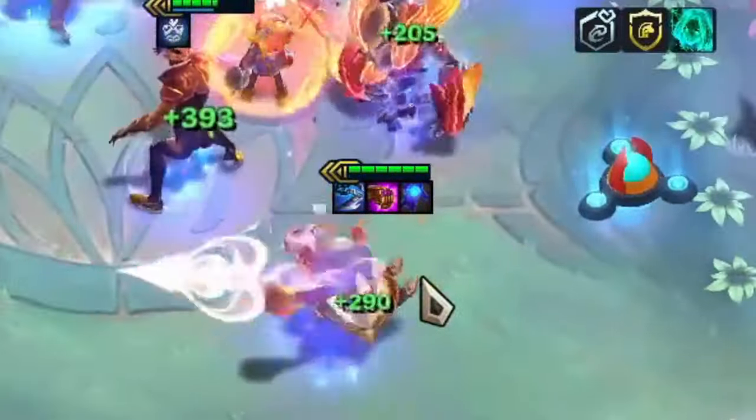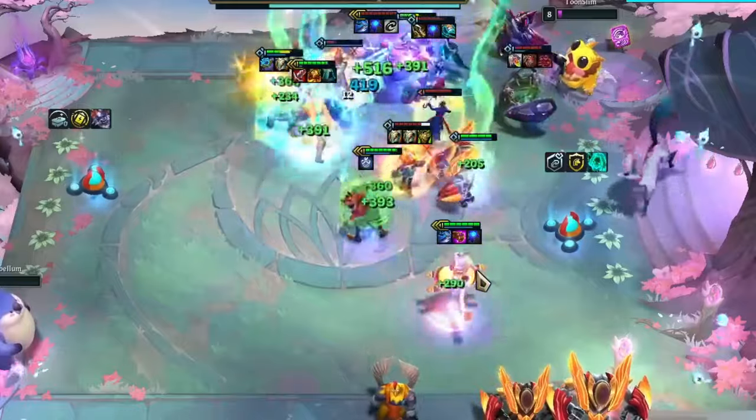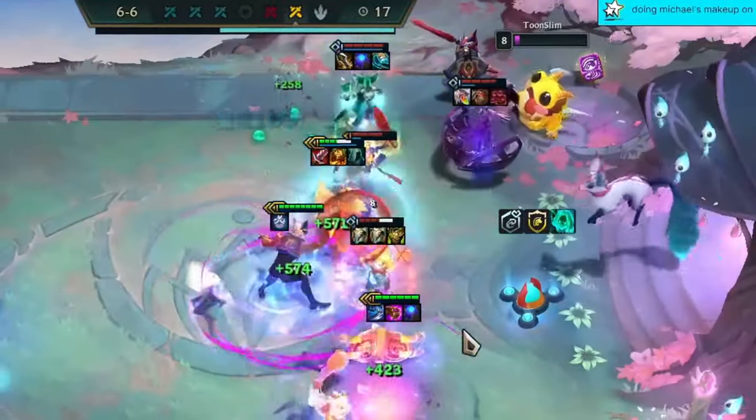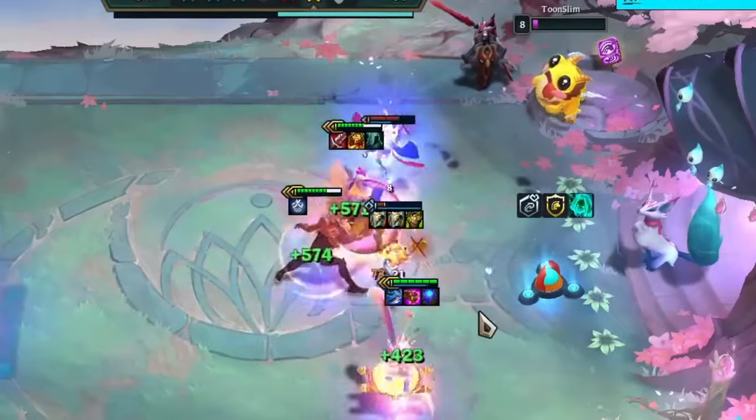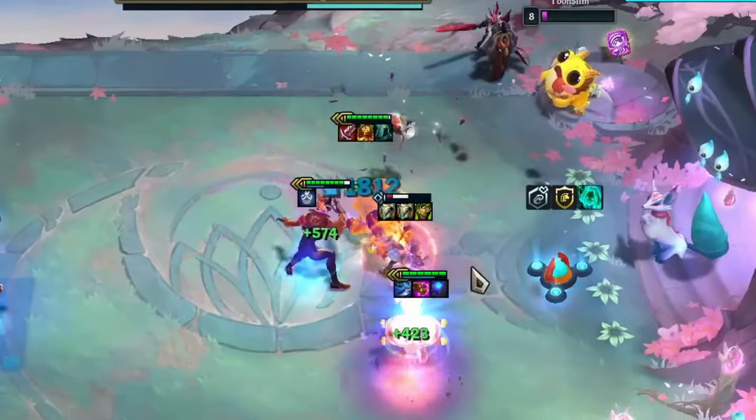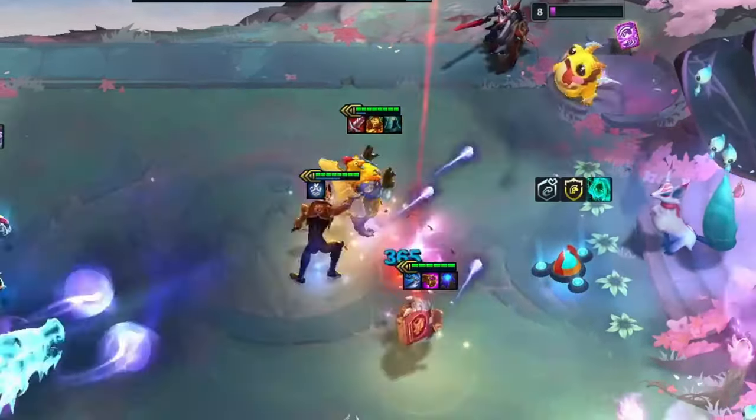Imagine a time in TFT where every unit could be a carry, and every unit could be a support. A world where Alistar was the best unit, and Yuumi really lived up to her name as the most toxic thing League of Legends has ever produced. This was Set 8, and we're gonna go through all of the glitz and glamour, and let you feel that pain, but also beauty, one more time.